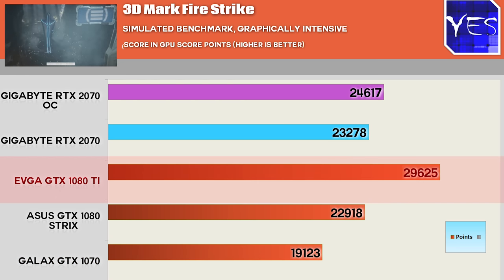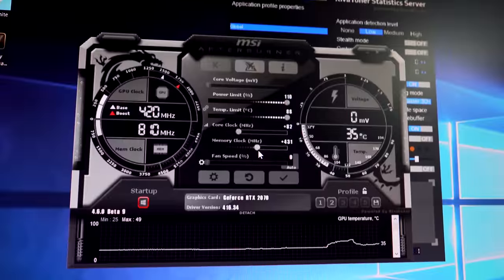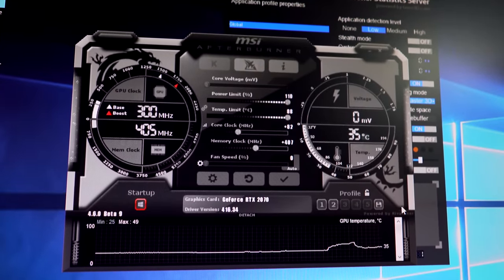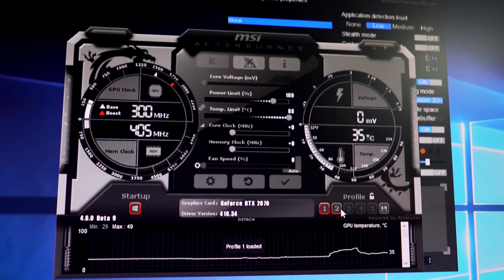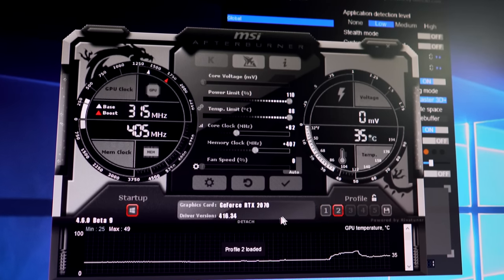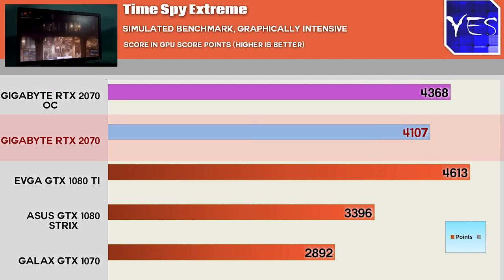This card, the Gigabyte RTX 2070 OC Edition, I did manage to overclock about 80 megahertz on the core and about 400 megahertz on the memory. This did translate into gains not just in the synthetics but also in the games too, but it does come at a cost of increased power consumption. The next synthetic we're pulling up is Time Spy Extreme, where the RTX 2000 series cards do pull ahead of the GTX 10 series cards, especially in relation to the Firestrike scores.